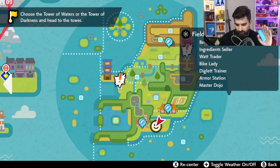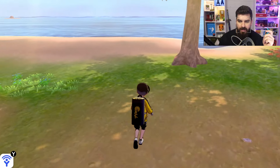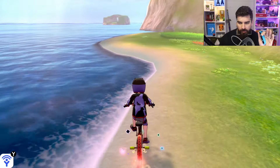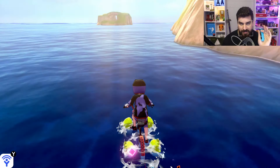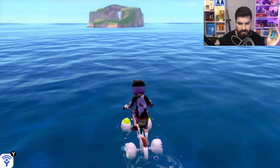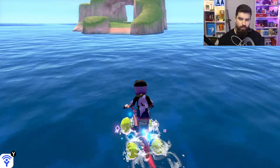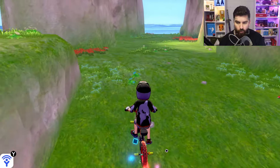First things first, head to the Fields of Honor Station at the very beginning of the DLC, go straight ahead and follow the beach straight down. You can see that island in the distance — that is where we're heading. On this island is the Den for Gigantamax Blastoise. If you've done any Raid Den manipulation with Pokemon Sword and Shield, this is going to be an absolute breeze. We're just going to force spawn the Purple Beam, which is the rare encounter table for that Den.